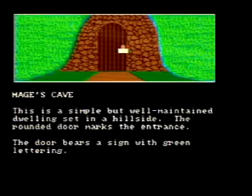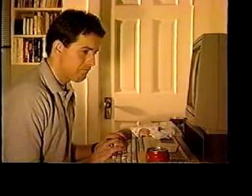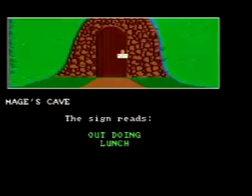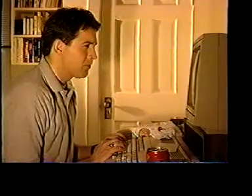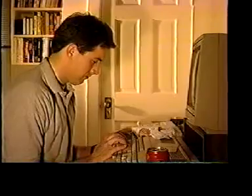Mage's Cave. This is a simple but well-maintained cave dwelling set in the hillside. The rounded door marks the entrance. On the door there's a sign with green lettering. Okay, let's check this out. Player types: read sign. Mage's Cave. The sign reads: out, doing lunch. Hmm. I wonder. Oh well. Player types: open door.